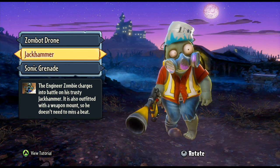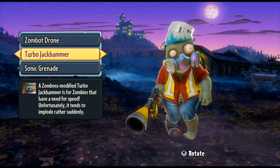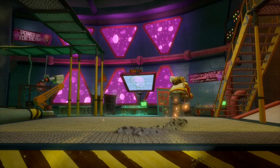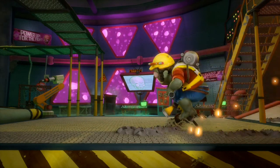You can disrupt chompers that are underground with the Jack Hammer. You can also upgrade it to the Turbo version, which moves a lot faster but won't last as long — very good for getting away from threats. Let's have a look at the Jack Hammer ability in action. And there it is — that's how simple it is.